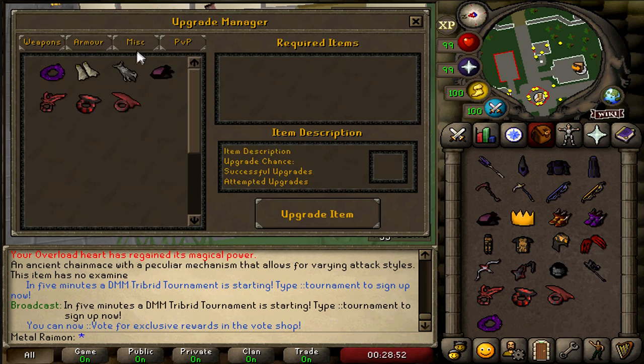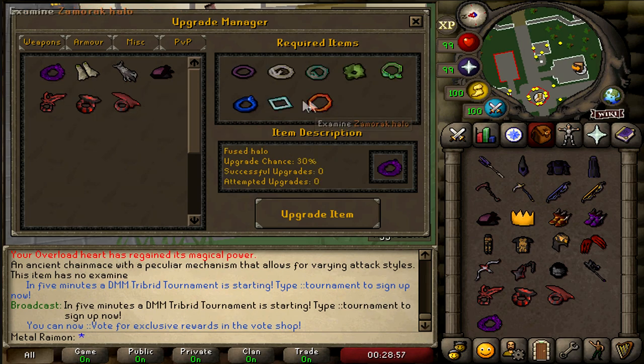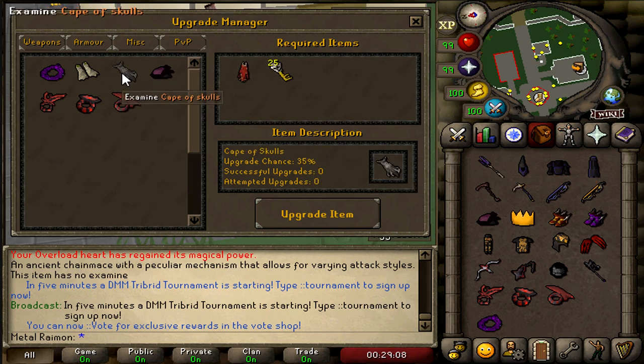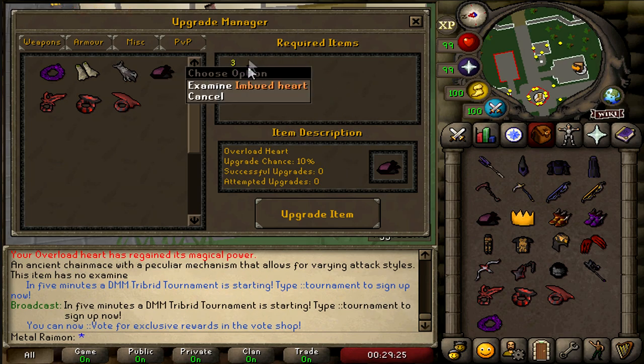You can also do 5 Primordial Boots for a 50% chance for a small upgrade — I like those small things. It gives so much more goals and purpose inside the game. There's also a Fused Halo: if you obtain all different Halos in the game, there's a 30% chance to get a Fused Halo. Golden Flippers, a Max Cape with 25 Porcupines gives a Cape of Skulls with 35% chance to upgrade for more Prayer Bonus. The Overload Heart requires 3 Imbued Hearts — would be cool to see Melee and Ranged versions too.